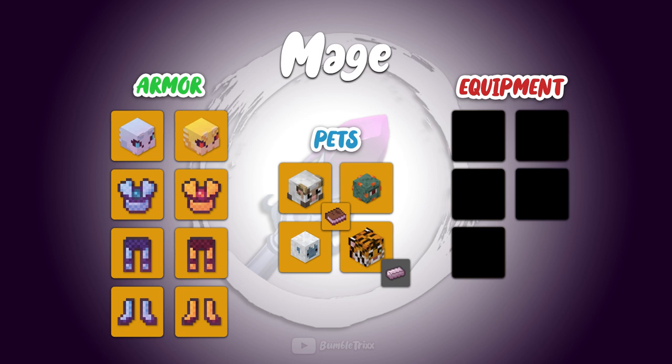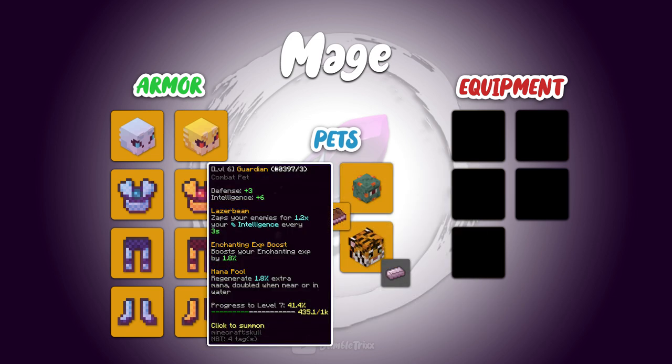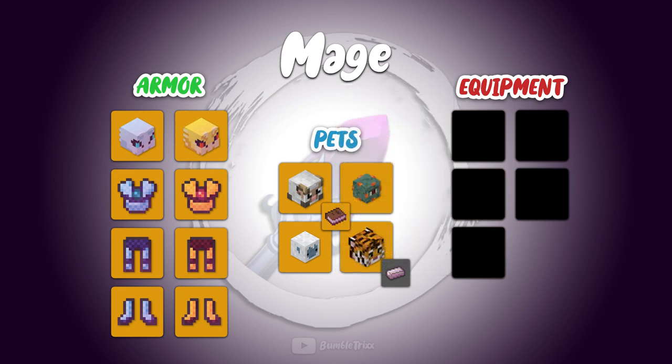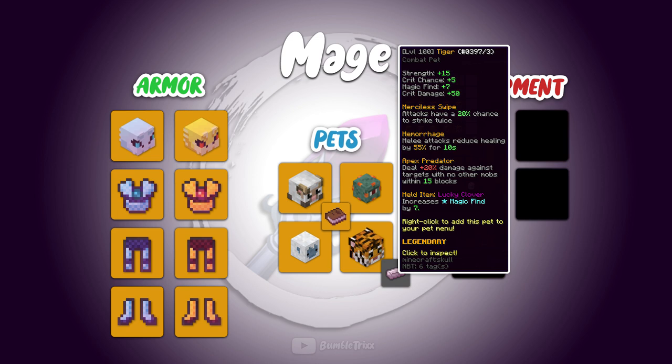Combine these sets with the following pets, especially picked because of their intelligence boosts and great abilities — for example the sheep ability's cost reduction, the guardian's mana regeneration, or the baby yeti's buff to the yeti sword — and you will have a pretty solid build for the upcoming dungeon floors. The tiger is the only exception, mainly included because — don't quote me on that — the thought of having the chance of double-hitting the ranged attacks seems extremely overpowered.